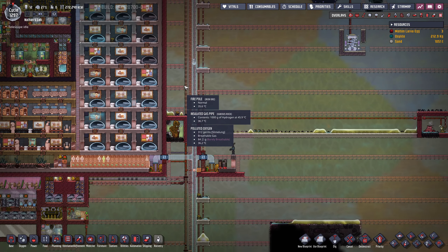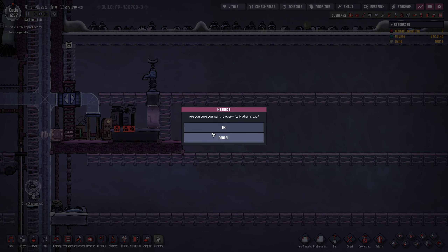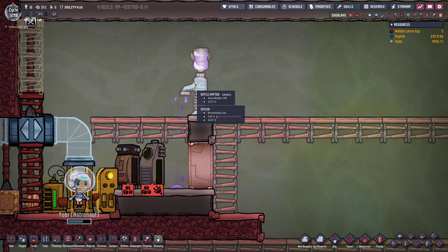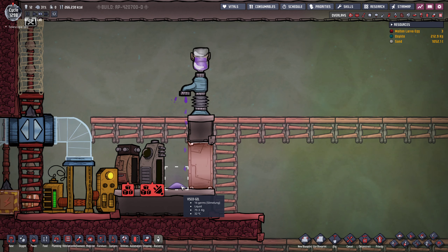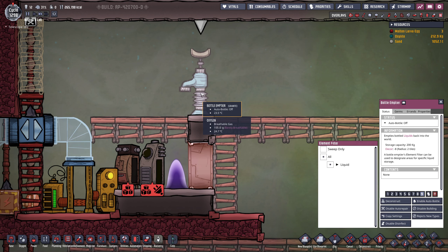Let's say we're going to have the viscogel right here in these two tiles, so we're going to need a bottle emptier pointing at this. Then at this point, we have the pneumatic door that we can close in case the storage chest is full. I think we are on track. This goes right here, and a normal storage bin — igneous rock as well.